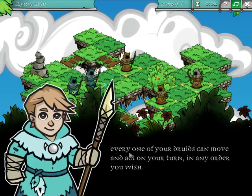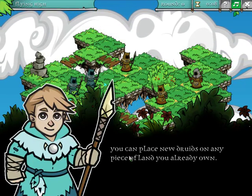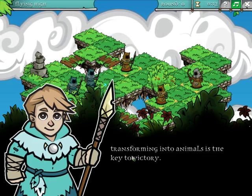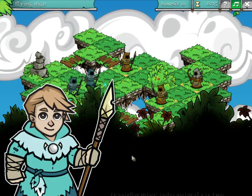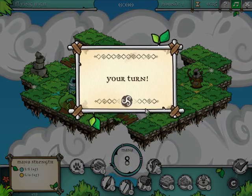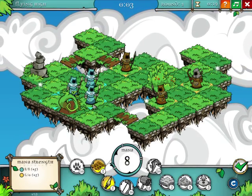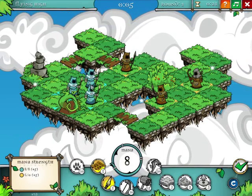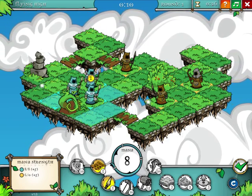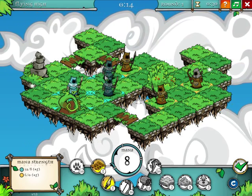Alright, so every one of your druids can move and act on your turn in any order you wish — we kind of figured that out already. You can place new druids on any piece of land you already own. Transforming into animals is the key to victory — kind of figured that out as well. Alright, our turn. We are blue again. Alright, so now we start out kind of losing. No mana, so let's move you here.